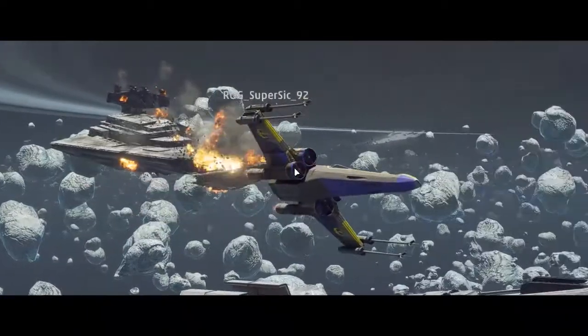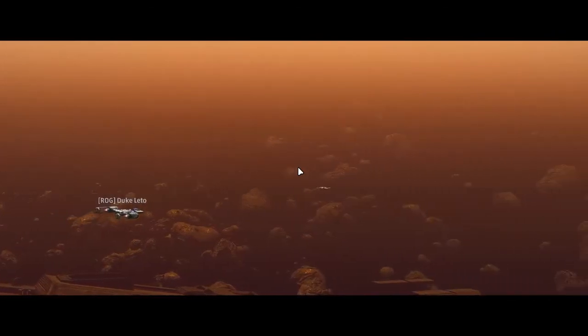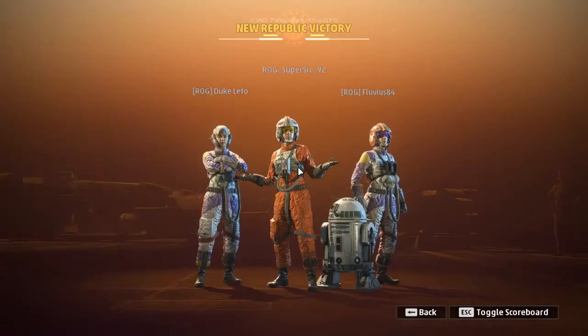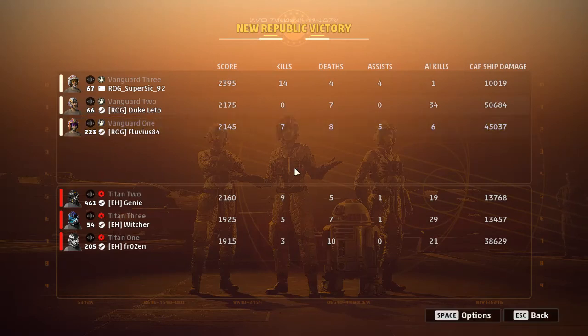Interesting — we have 14 kills by Super Sick, very good, and 50 cap ship damage again from Duke Leto. Nine kills by Genie. They did a good job at farming but unfortunately died too often and couldn't work really well together on the attack phases, so they unfortunately lost both games. On to the next — Pickle Horns to win.